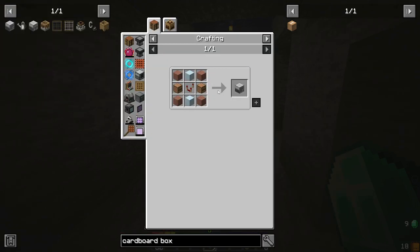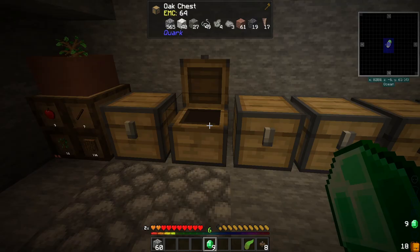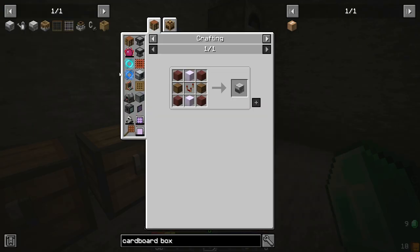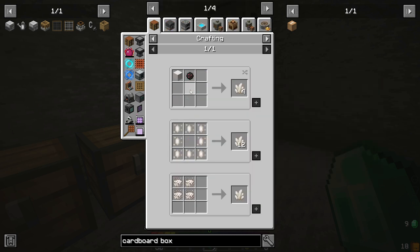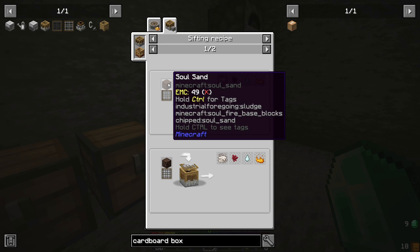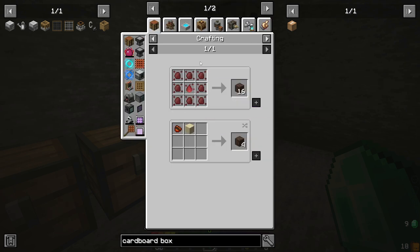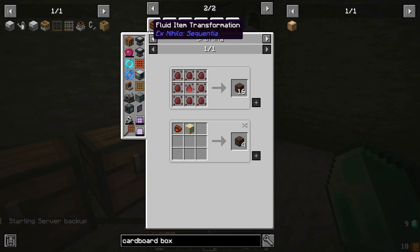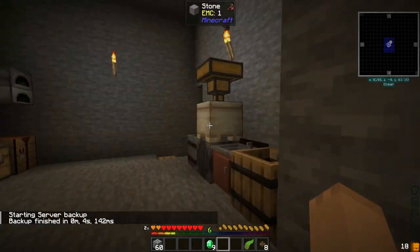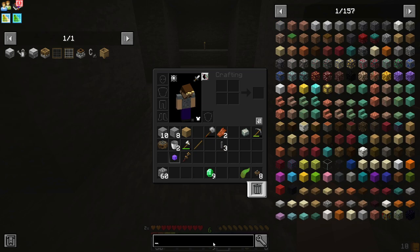Notice here, we're doing something that requires nether ports. Do we get nether ports yet? I don't think we have. I think that's what I was working on trying to figure out. Quartz dust is a sifting recipe with soul sand through string mesh, it looks like.